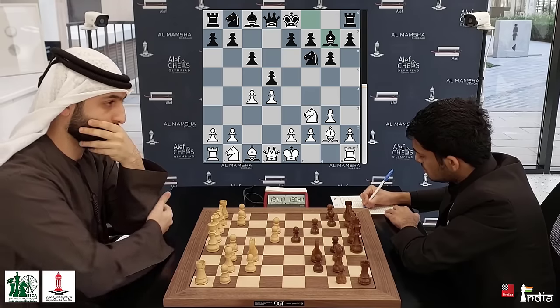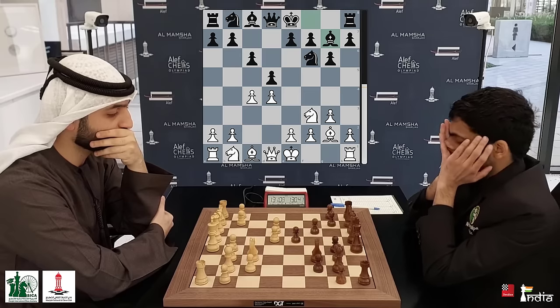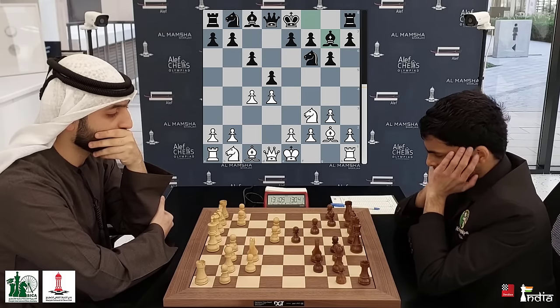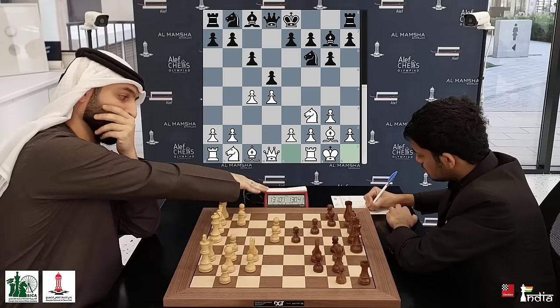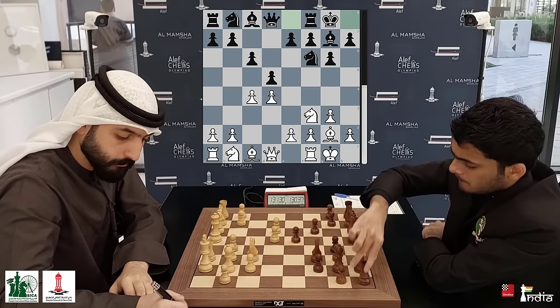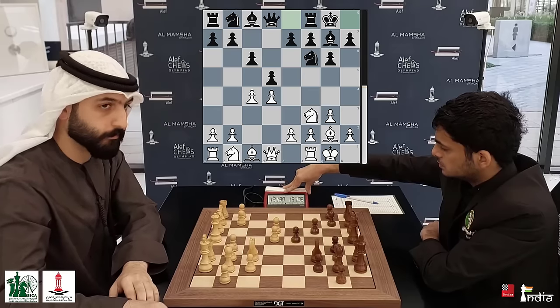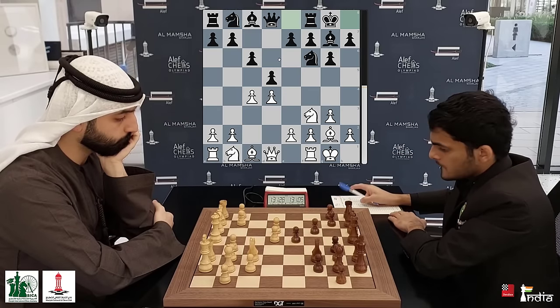Now what's going to happen next? Will Salim castle or will he play something else? He's thinking there — it's going to be very interesting to see what his opening idea is going to be. He castles. Interesting! And Nihal Sareen also quickly castles. This is known as the solid variation in the Grunfeld system with C6 and B5.